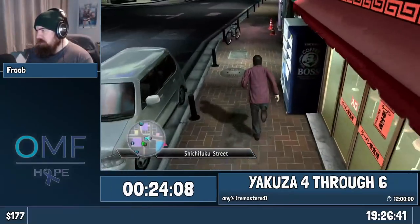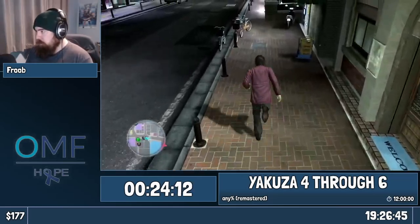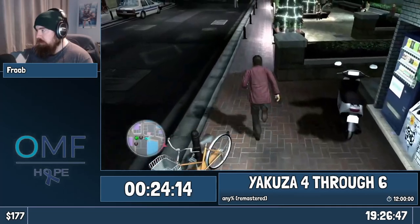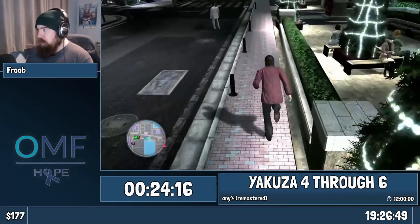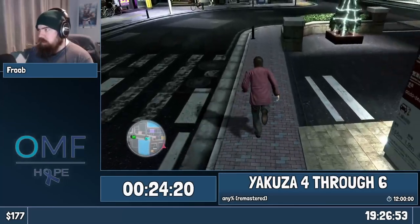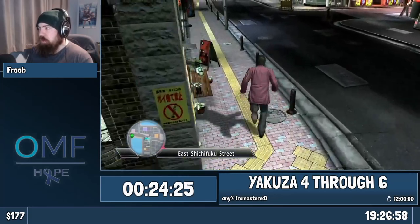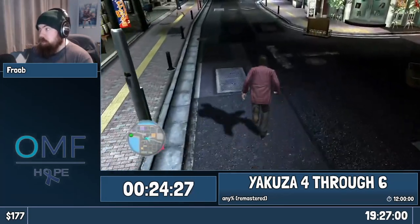So we're going to be heading to the Champion District. It's a little quicker to run over there. We're going to be getting into a fight on the roof. I'm going to be explaining something in this fight that doesn't really factor into the run anymore — it did with the old route that we were using up until last week.